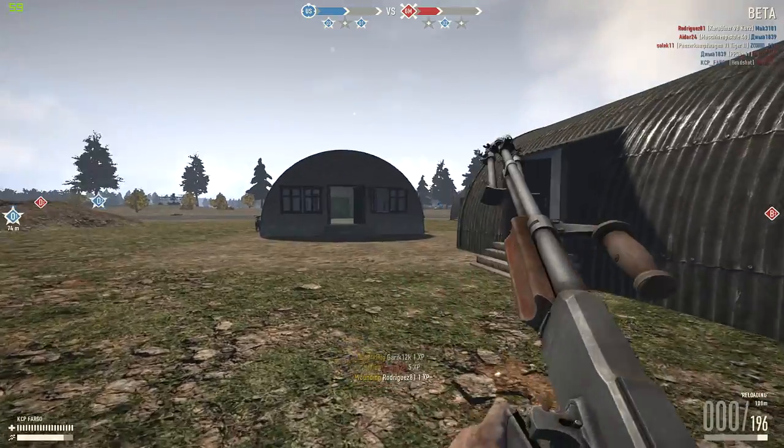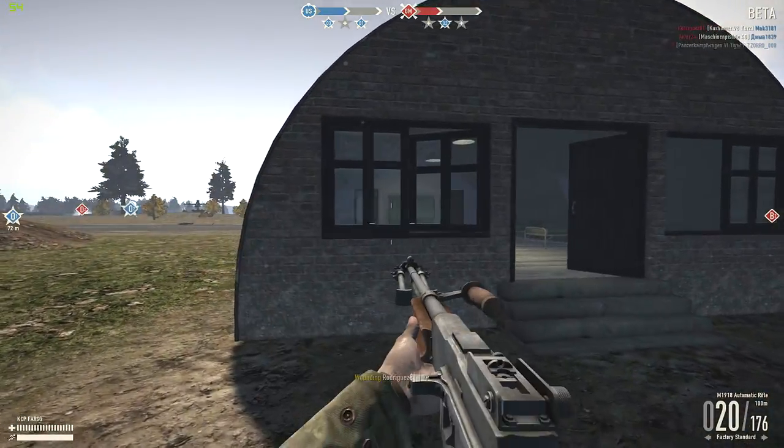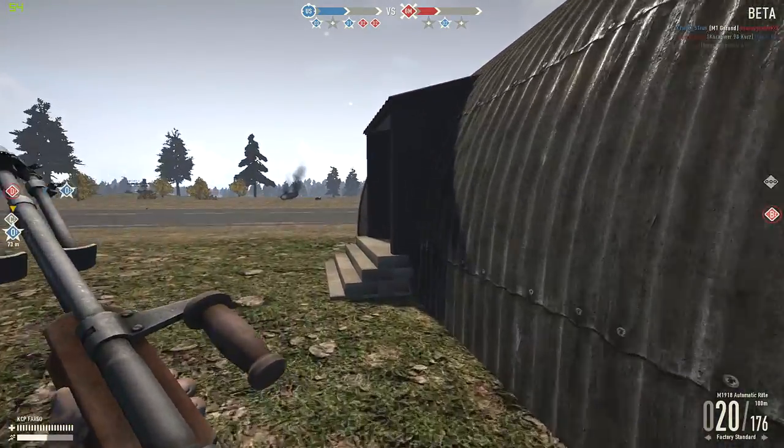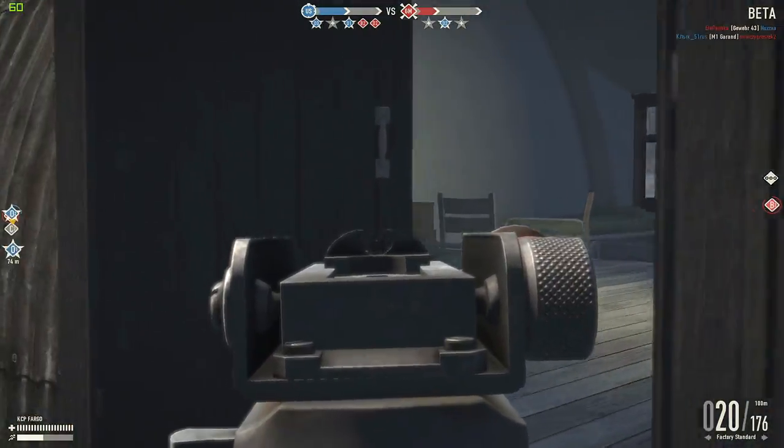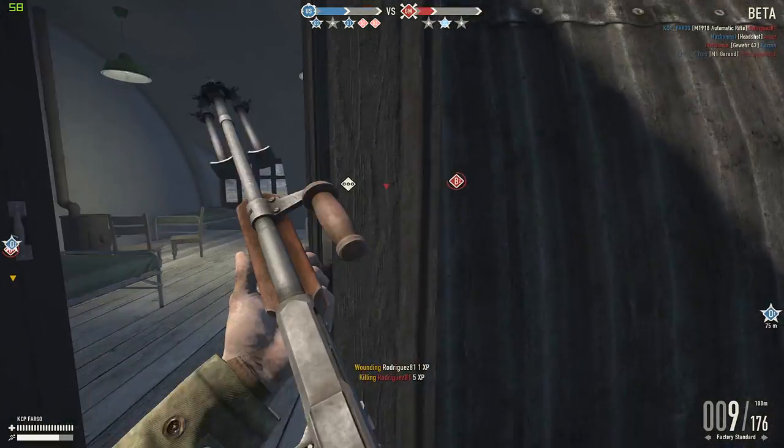As with all the machine guns, you cannot jog and fire it, which means it's not quite as nimble as an SMG in close combat. That said, dump a full mag roughly in their direction and generally they will disintegrate into a red mist soon enough, as long as they don't have the drop on you.